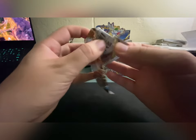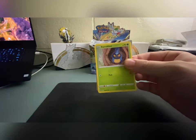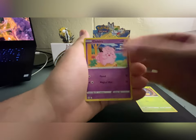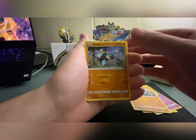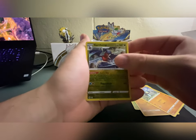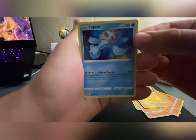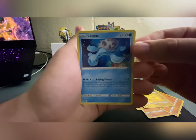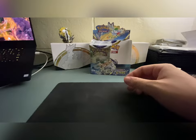I think Brilliant Stars might pass up Evolving Skies for me — I really enjoy this set a lot. I think it's very generous with the hits, which is something I really enjoy. I like pulling stuff, I don't like sitting there twiddling my thumbs. Oh, a very nice reverse holo Garchomp! And oh my gosh, look at that Lapras — that is beautiful, so nice. And that is it for that pack.